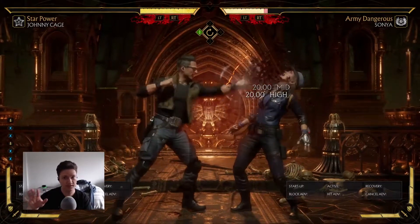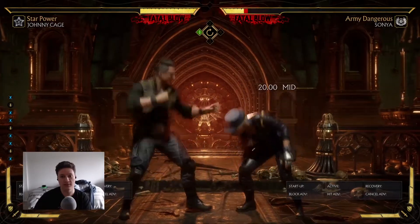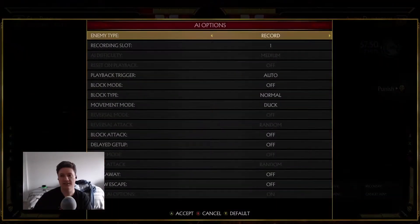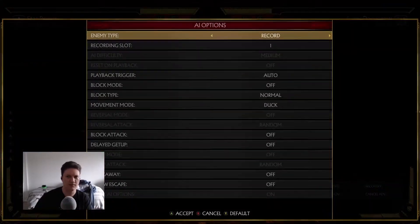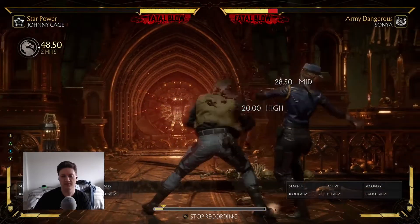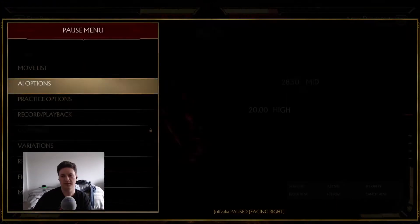If Johnny uses down one he's at pretty high risk — like he doesn't have anything really, what can he enforce this with? Even his down three — yeah, this is horrible. What's that hit advantage? Okay, 14. This is going to be a bit easier for him, definitely easier because of the hit advantage. So yeah, down one is rough.